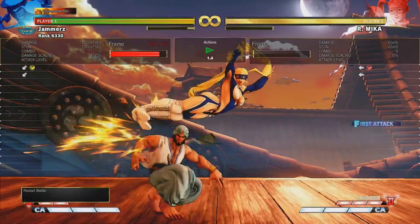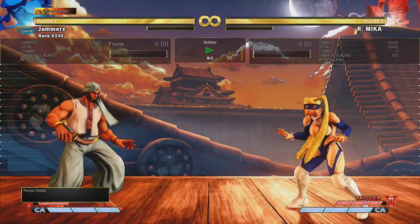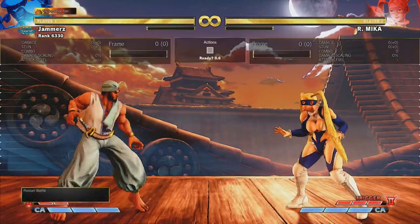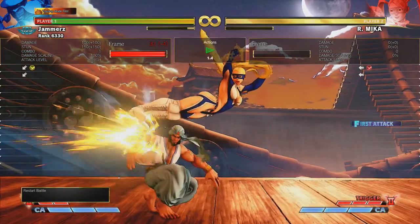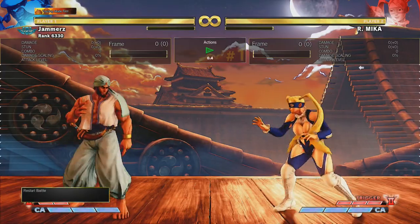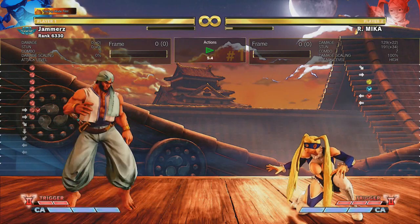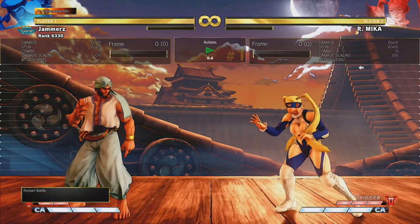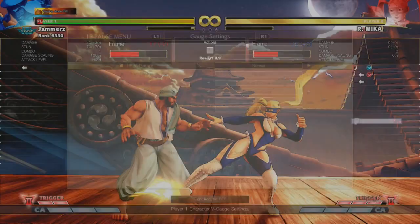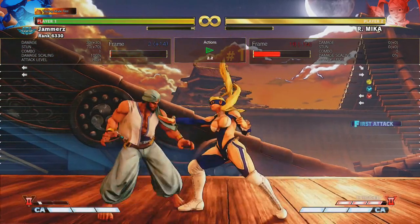Which is not too bad, and if you do it way too late I believe you'll get a crush counter as well. So that's pretty good on Mika's end, and that means characters can no longer try to low-profile the move and get a full combo. However, this hasn't changed the fact that Rashid — or any other character that could low-profile before — still has other answers, and in fact better answers that can build V meter.